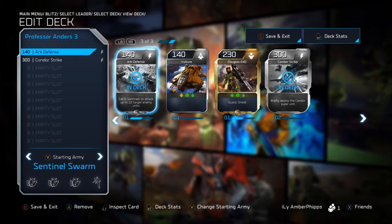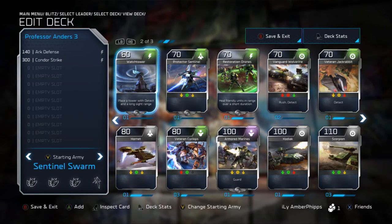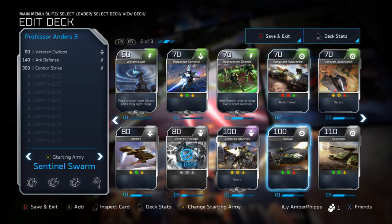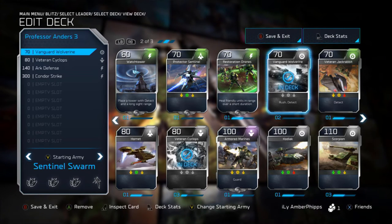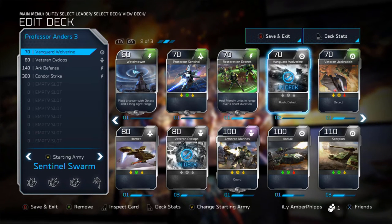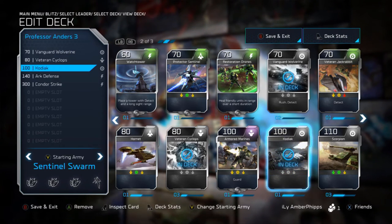With two cards in our deck, let's move to the mid-tier units. We have the Veteran Cyclops and the Vanguard Wolverine. In the previous two videos I put in the regular Wolverine and regular Cyclops, but in this deck we go with the beefier, better versions. I don't have a lot of expensive units in this deck so I decided to pay up. I've also gotten more into locking down units, so Kodiak is going in this deck.